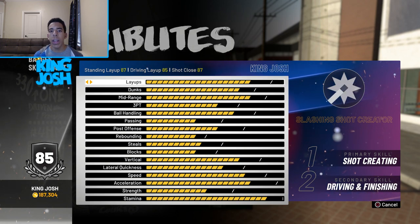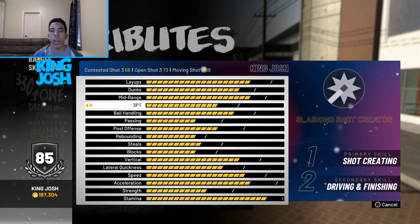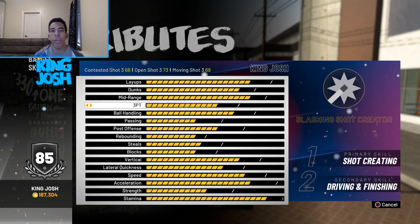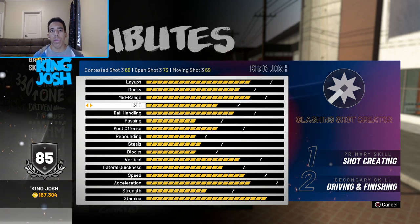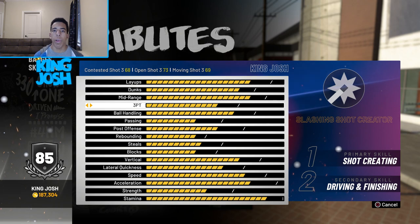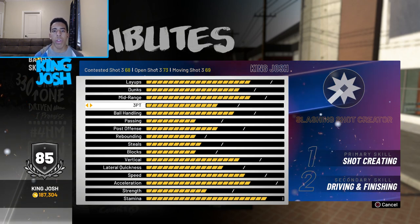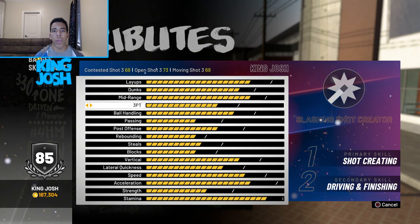This build can do everything. It has an 85 driving layup, an 81 dunk, 83 midrange, and a 73 three-pointer to start off. This build actually comes with Tireless Scorer and Teardropper Hall of Fame. The gold badges are Acrobat, Midrange Deadeye, Difficult Shots, Lob City Finisher, Relentless Finisher, Up and Under Specialist, One-Man Fast Break, and Free Throw Ace.